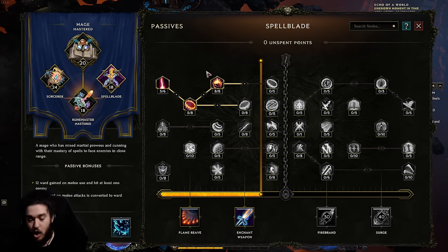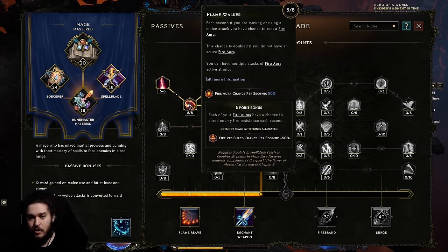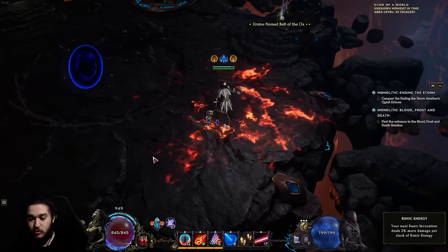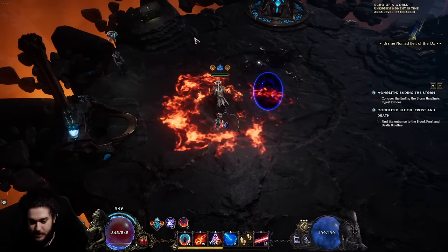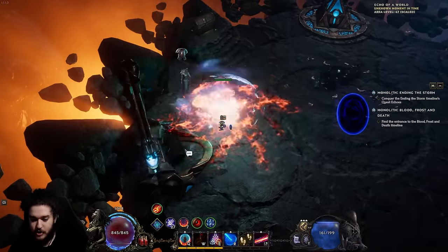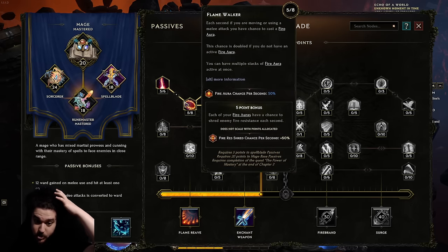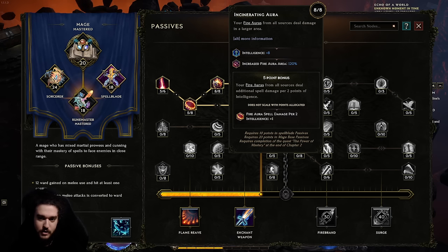I went into pyromancer for ignite chance to support a scorching ray node, and lavamancer because fire penetration is strong. The build really starts to take off once you have points in spellblade. Flamewalker makes it so walking has a chance to generate flame aura stacks — double chance if you don't already have it. This is great for generating stacks when you have low mana before you have flame rush. I put five points in to also get the fire resistance shred.